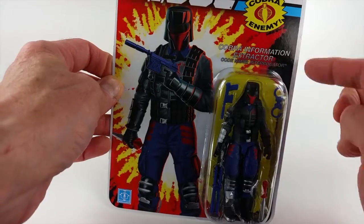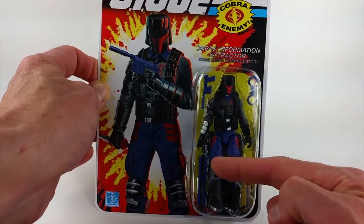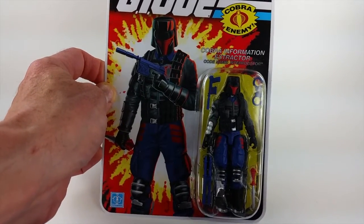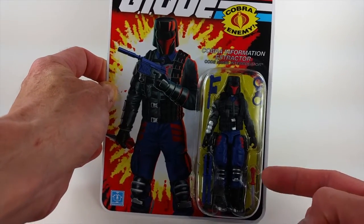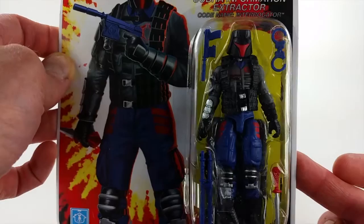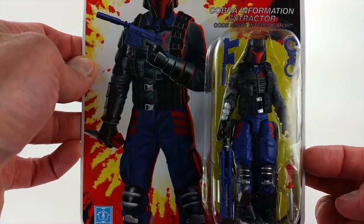You can see Codename Interrogator with his handcuffs, his silenced pistol, and what look like nunchucks — though I'm going to pretend they're stun batons or some kind of cattle prod, more suitable for an interrogator. He's also got that great Cobra Commander-style Cobra-handled knife, which I like. He looks pretty good in the package. I'm not real wild about the helmet or the web gear, but we'll talk about that more during the actual video review.